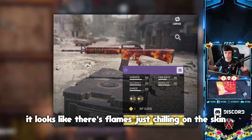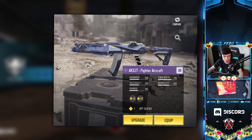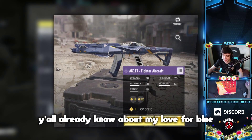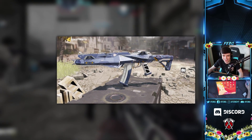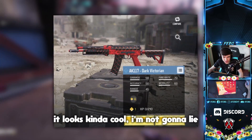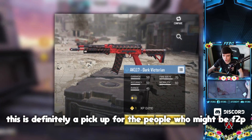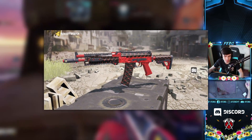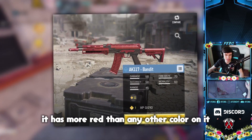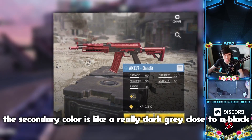Here's another M16 skin that looks like it has flames on it — it looks animated and it's an epic. Here's an AK117 Fighter Aircraft skin; it's a little too dark blue for me. Here's another AK117 skin that's a nicer blue — it looks cool, definitely a pickup for free-to-play players. Here's another red skin similar to that last one called the Bandit — more red than any other color, with a really dark gray close to black as a secondary color.